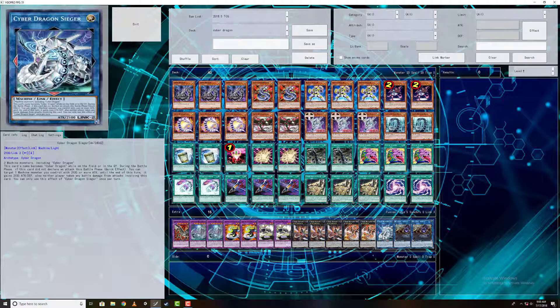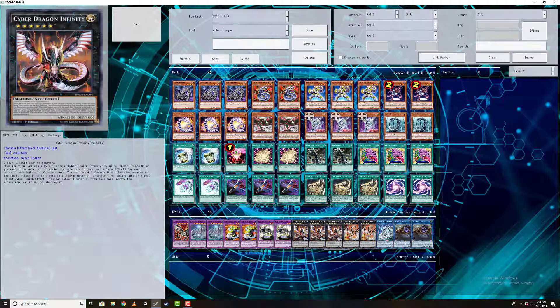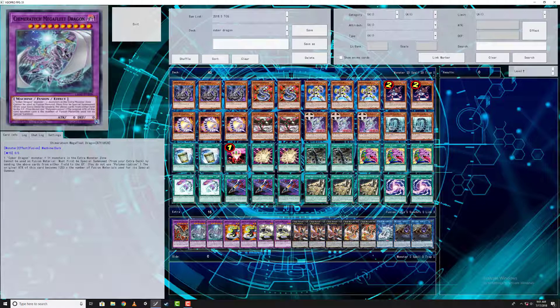I don't hate Sieger — he's actually really neat and I like the art — but you do not need to run him by any means. Nova of course you run because you run Infinity, and I play two Novas because it's super recyclable with Infinity. Two Novas, triple Infinity — pretty easy. Pain Dragon and the fusion target Rampage I've talked about. Mega Fleet — I love Mega Fleet. Chimeratech Overdragon was such a busted card back in the day, and Mega Fleet is actually way more limited now — it can only target extra monster zone monsters.